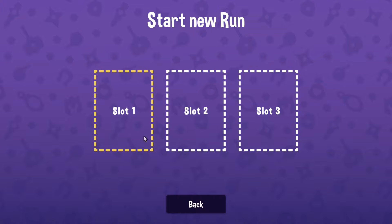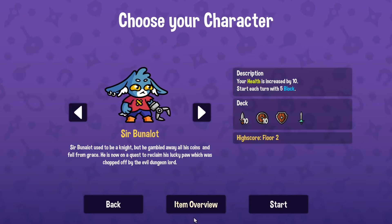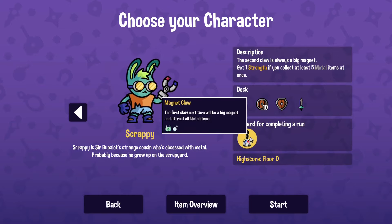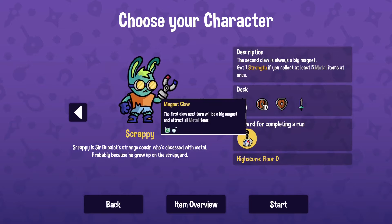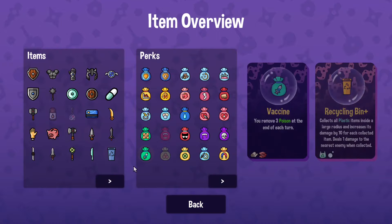There are three different slots, so you can do another run, but obviously once you die that's it — game over, you go back to start. It doesn't look like there are any upgrades other than if you complete a run with this person, you unlock a magnet which is an item in here somewhere.